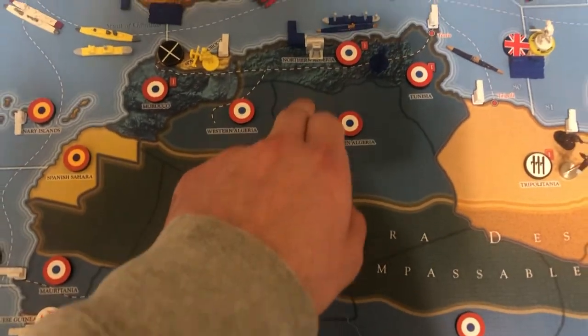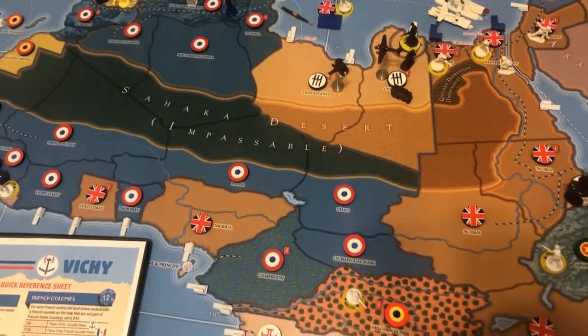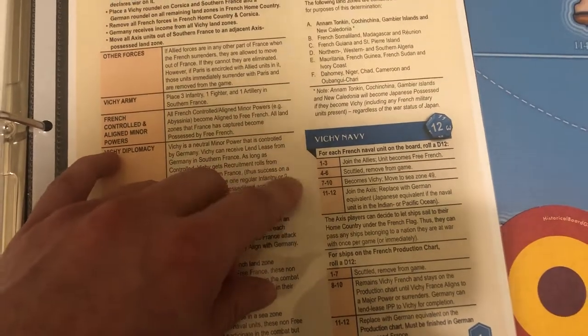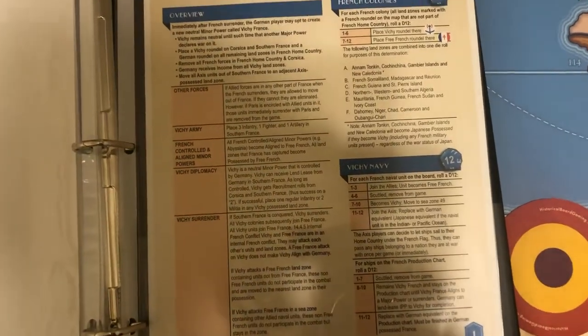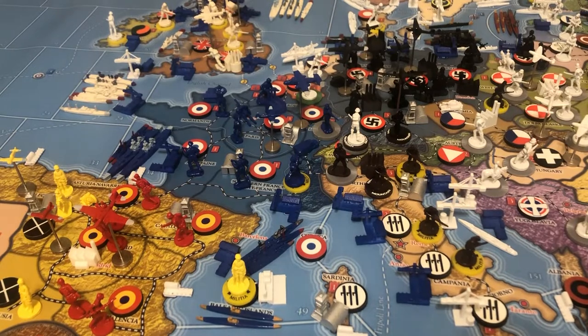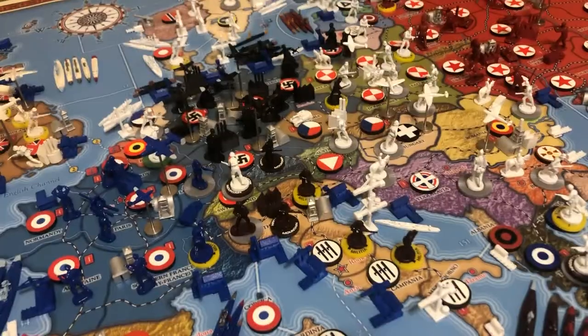Algeria and similar territories are handled on the same roll. These rolls are 50-50 — either it goes to Vichy France or to Free France. You also roll for each French boat — this takes a while. Follow the charts to decide who each ship belongs to. One minor difference from a regular controlled minor: Germany receives income for Vichy French territories. Southern France is always going to be Vichy, so Germany will always have at least one extra dollar of income. Vichy recruitment rolls are only affected by southern France and Corsica.